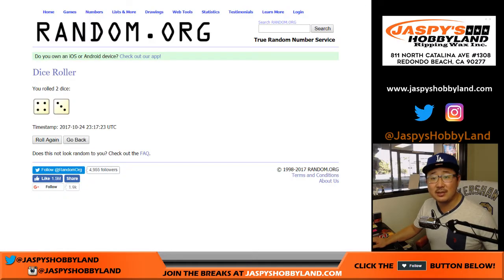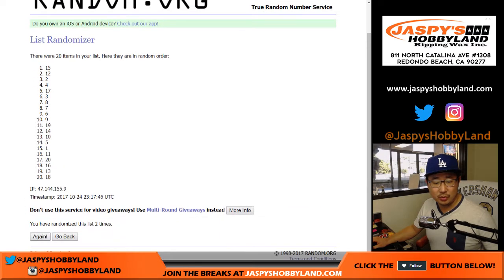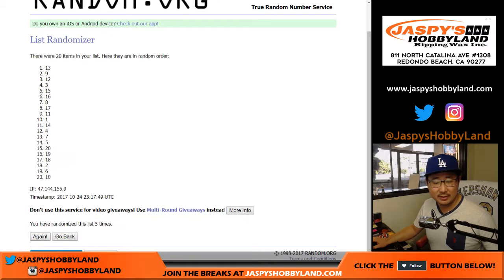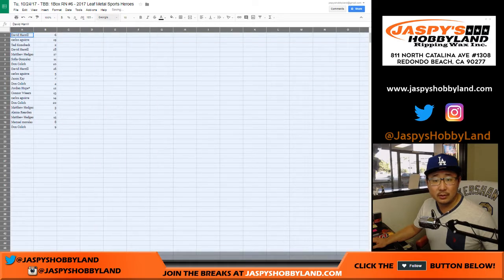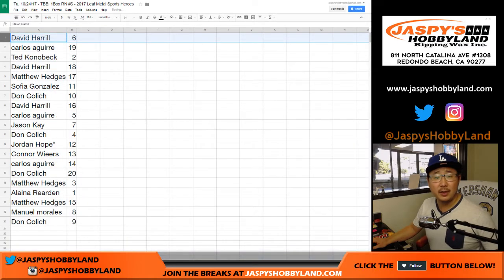And once again, seven times for the numbers. One, two, three, four, five, six, and seven. I think there actually are a lot of randomizers here, so these numbers may not be as applicable, but there you go.